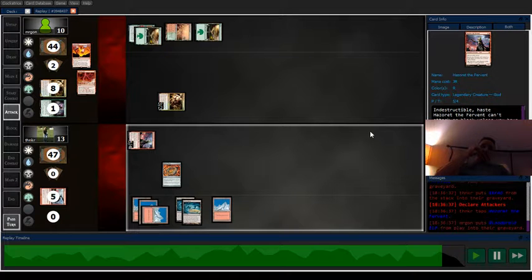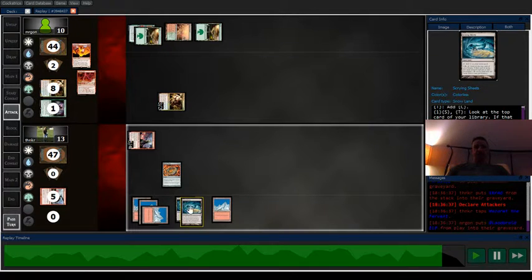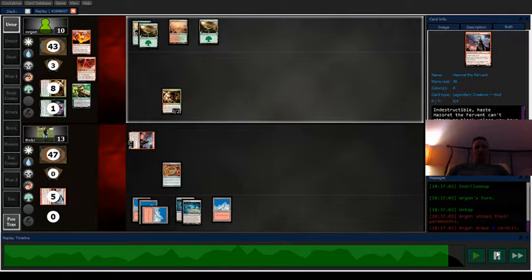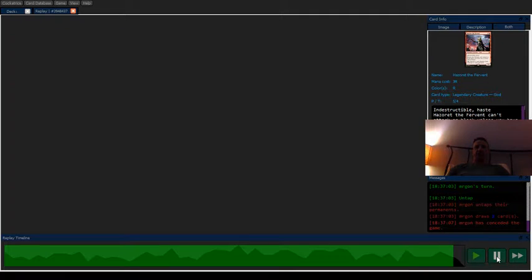My top-decks are going to be better because I have the Scrying Sheets set up. My opponent draws for the turn and I think they can just concede there — and yeah, that's it. Easy day, this is a really good deck.